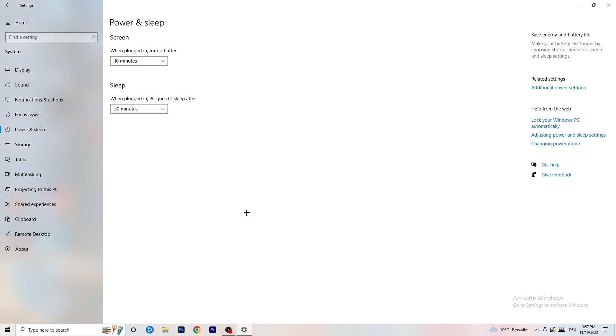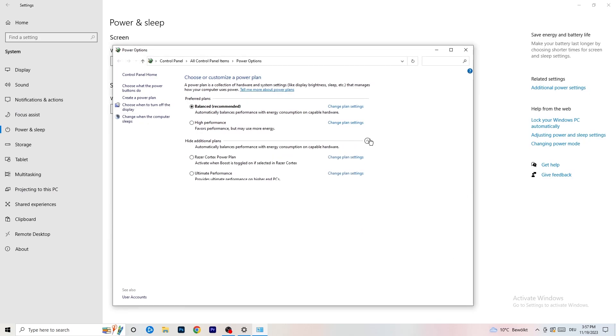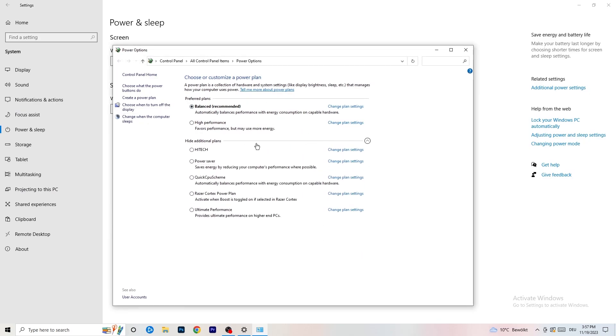Next, go to Power & Sleep, then click 'Additional power settings' on the right side. You'll see power plan options. For me, Balanced works best, but some PCs work better with High Performance or a custom power plan. Check for yourself which one works better for your setup and choose accordingly.